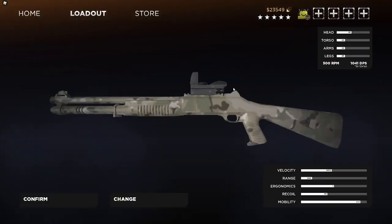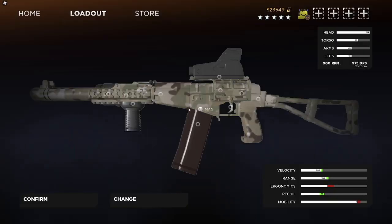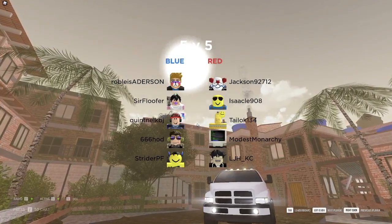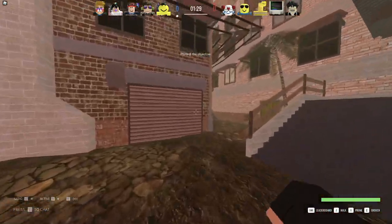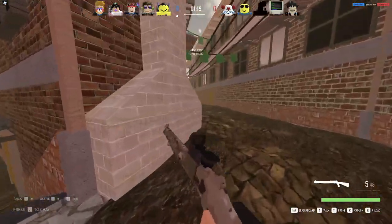This thing is crazy good. People say it's a crutch - it's kind of a crutch sometimes depending on how you use it. It has 500 RPM, does 45 damage to the head, 25 to torso, arms, and legs, and has a thousand DPS. That is more torso DPS than the AS VAL, which is kind of crazy. The thing that makes the shotgun so good in this game is that bullets have no damage drop - a gun that one-shots headshot in CQC is gonna one-shot headshot at any range, so that's why the shotgun can kill at a very far range.